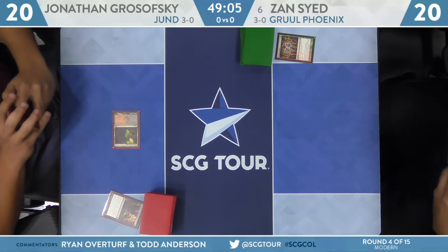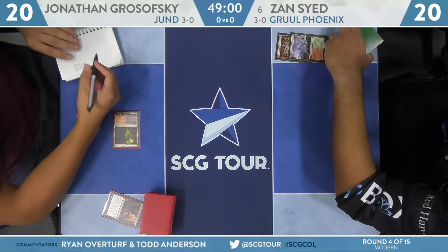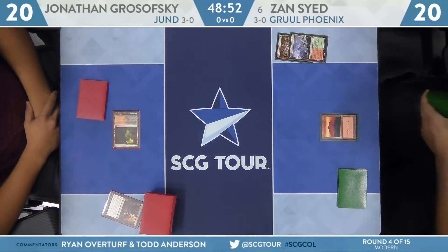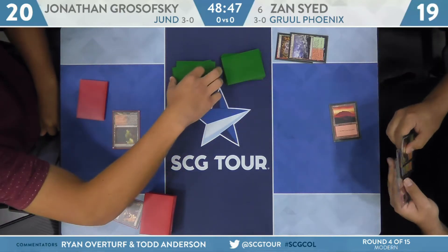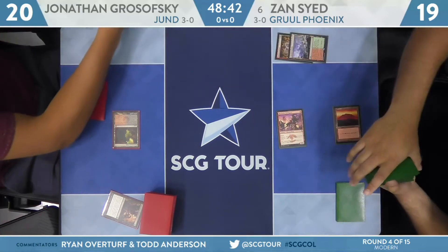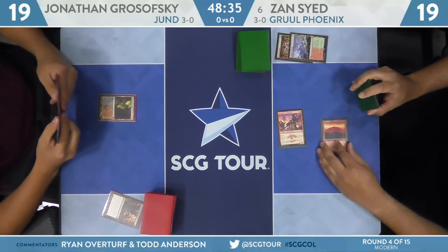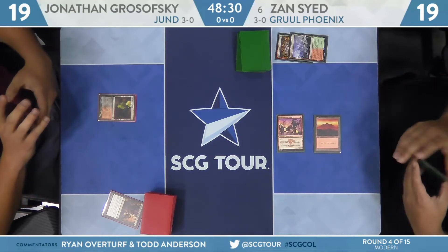We'll go over to Zan. He's going to play and sacrifice Wooded Foothills, fetching to 19. See if he wants to expose that he's on the green splash just yet — he'll grab a Mountain. With another fetch lane in hand for the draw, no real reason to show that you're playing another color. Here's a Monastery Swiftspear. Both players now at 19 from the attack. Wrenn and Six can also just be cast off Manamorphose, which is nice, and also acts like a bit of extra damage from those Prowess creatures.